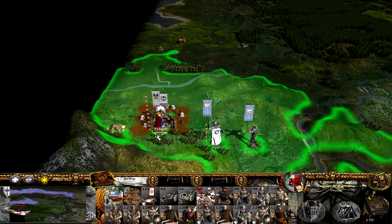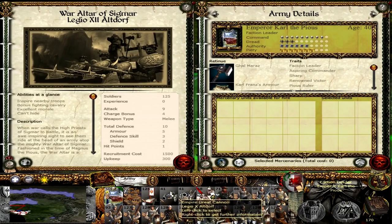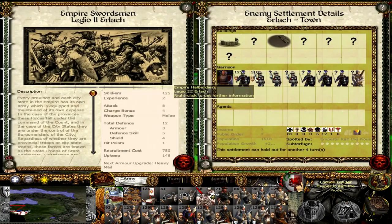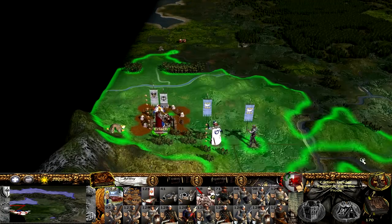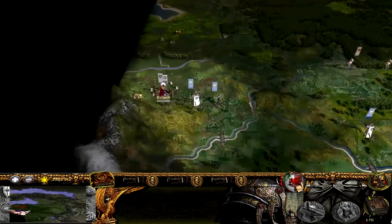We're currently besieging Erich with Carl Franz. We have the War Order of Sigmar now, the Empire Great Cannon, so we've got a nice army build coming over here. We're coming up against some Empire Swordsmen, Halberdiers, and some more Swordsmen as well. We've got some nice stats on some of these units, but we should be able to take them out. We could actually wait four turns to siege, but I'd rather not.